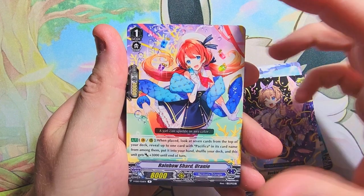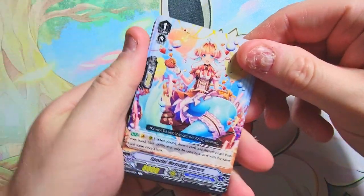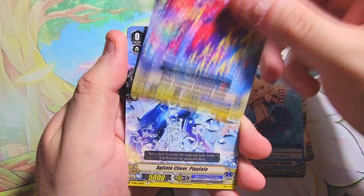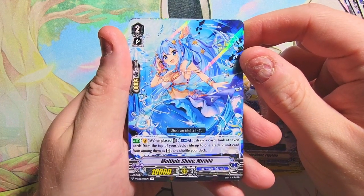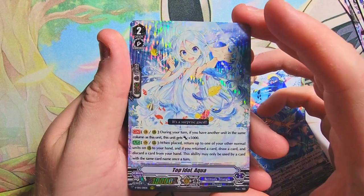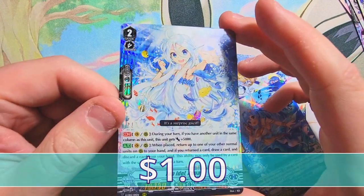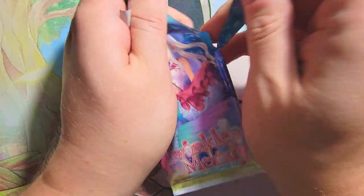We got Peppy Smile and Rainy Rainbow Shard — the Rainbow Shard Mermaid. I'm gonna start scorching the names of these cards because they're kind of ridiculous sometimes. Special Message Popple Empathy — I don't even know what that is. Bermuda Triangle Cadets, Deep Chrism Surprise, and then Miranda Multiple Shine. It's not Miranda, it's Mirida or Miranda — I don't even know how to say these names! Oh, a triple rare: Top Idol Aqua, a decent one. Card Fight Vanguard prices aren't super crazy, so maybe two or three bucks.